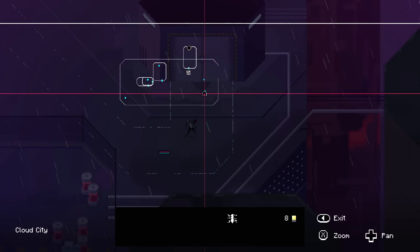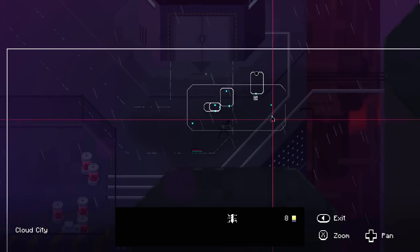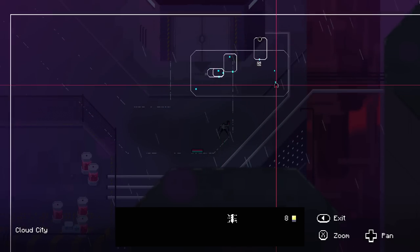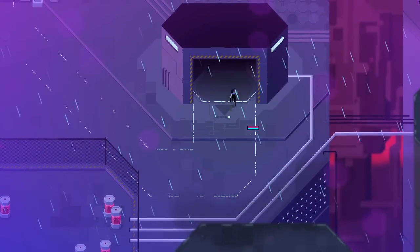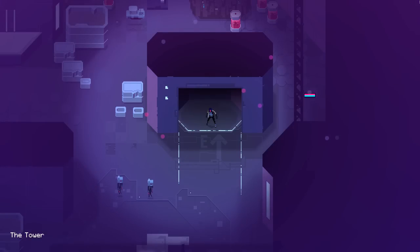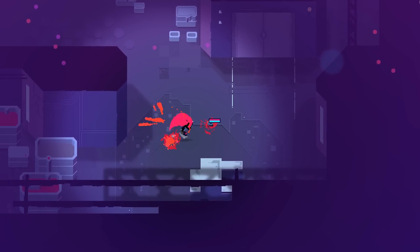Oh my goodness, I don't even know what I'm looking at right now. Looks like a map. So we're right there, and it says there's one down south of us that we're supposed to be investigating. There's also a big beefy door right there, so I guess we could go through the big, beefy, terrifying door.